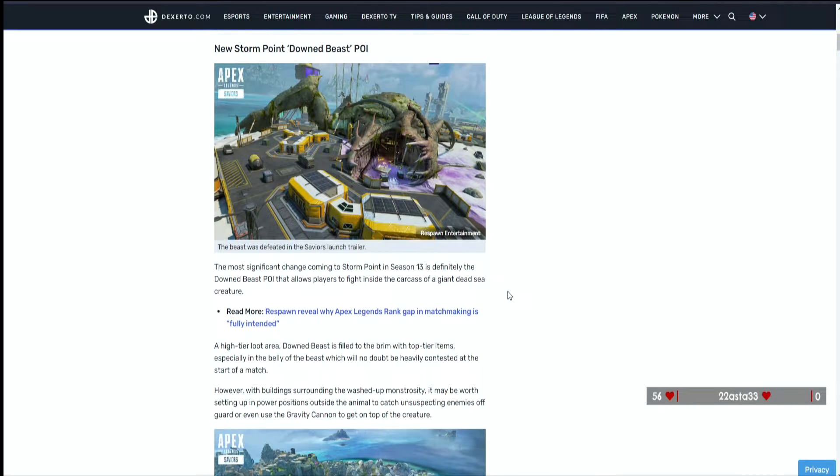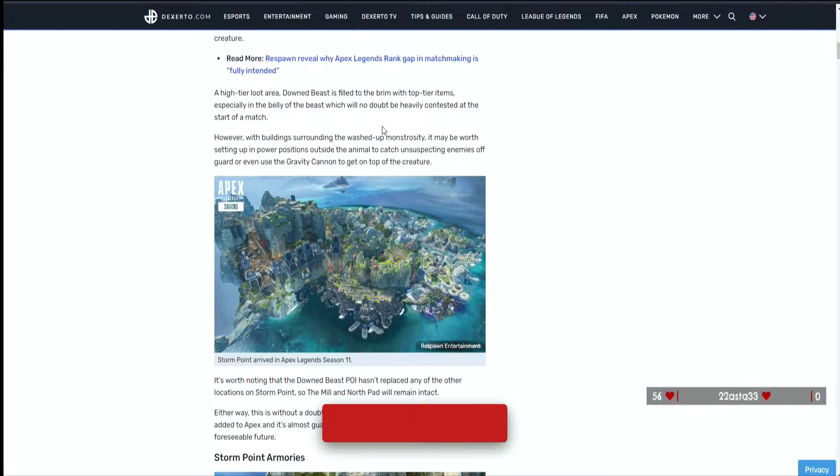The most significant change coming to Storm Point in Season 13 is definitely the new Down Beast POI, which allows players to fight inside the carcass of a giant dead sea creature. This high-tier loot area is filled to the brim with top-tier items, especially in the belly of the beast, which will no doubt be heavily contested at the start of the match.